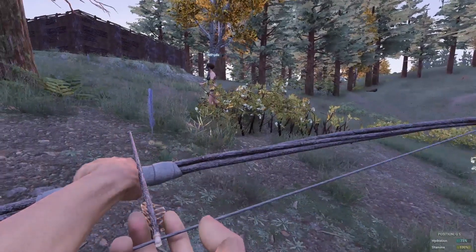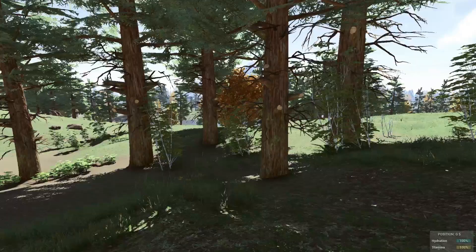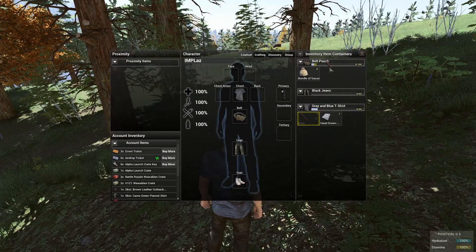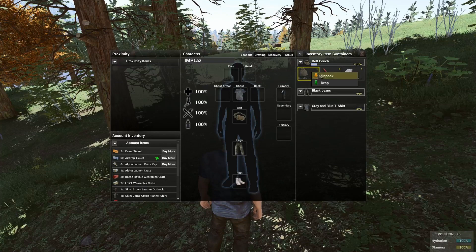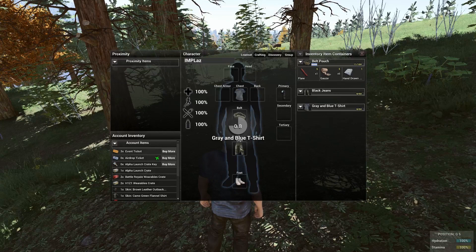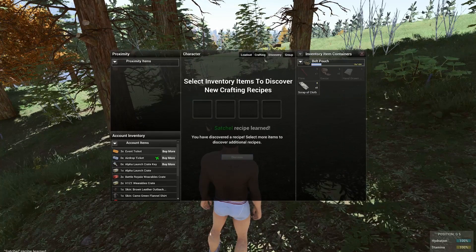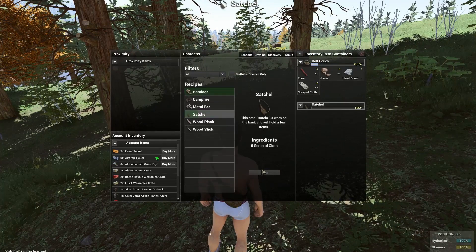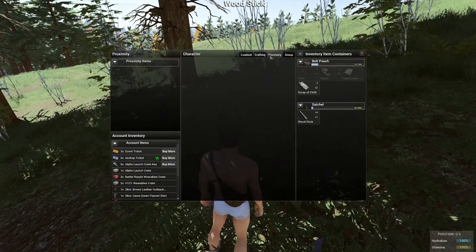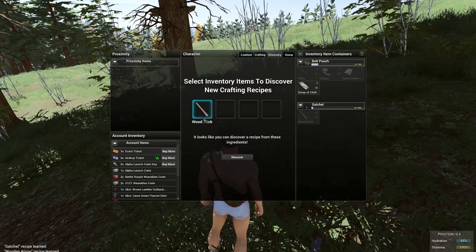The best part about these traps is a new spawn can make them with very minimal effort. Once you spawn, it's the same routine as with every spawn: open up your inventory with the tab key, then move all of your items into the belt pouch, shred your shirt, then your pants, and then discover and craft a satchel. Next we'll need a way to defend ourselves from random zombies and wildlife, so find a wood stick from a nearby tree or bush. Open up your discoveries tab, place the wood stick into the box, and press discover on that twice. The recipes you'll get are wooden arrow and punji sticks — both very important for our tasks.